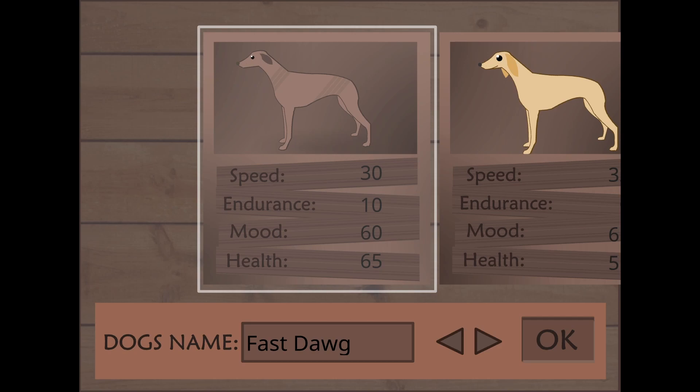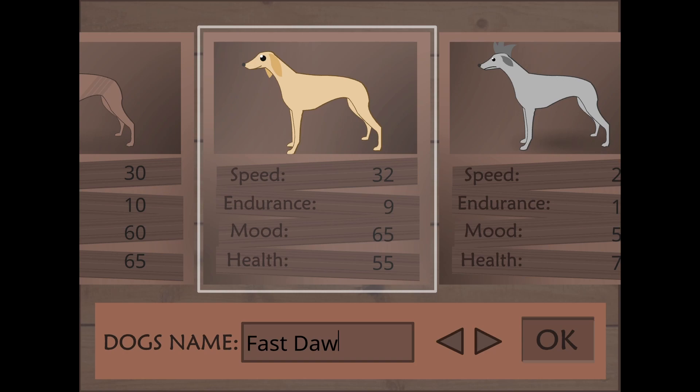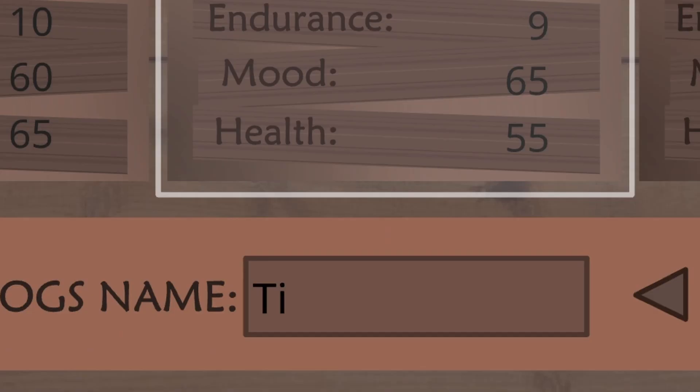But before we do that, we first have to pick out our dog. There are various ones, each with their own pros and cons. All we care about is which one is the fastest — it seems to be this one. We are also able to name our dog. We need a name that feels powerful and makes us stand out from the others. Let's go with Timothy.